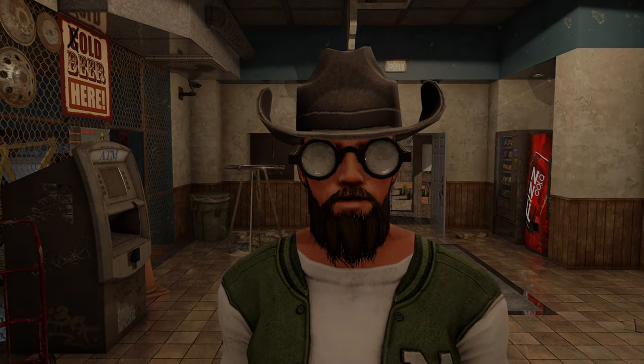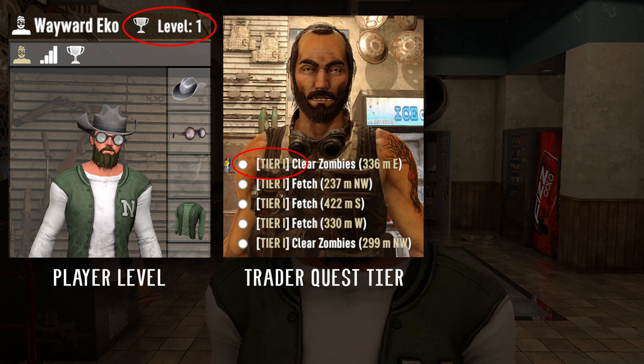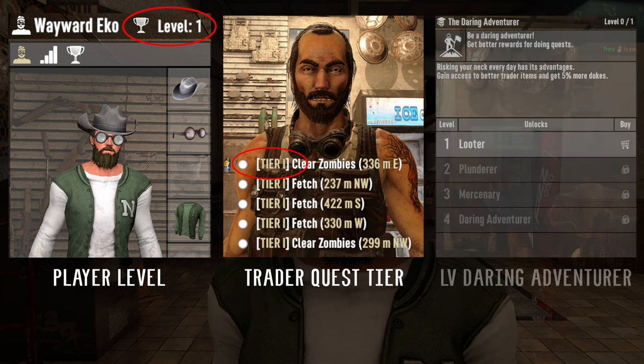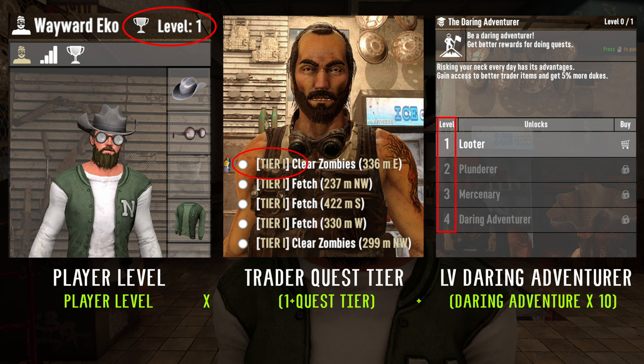First off, you've got three variables: player level, trader quest tier, and daring adventurer. Different traders will end up having different trader stages based on the quest tier level you've unlocked. The formula is: player level times (1 plus the quest tier) plus daring adventurer times 10.